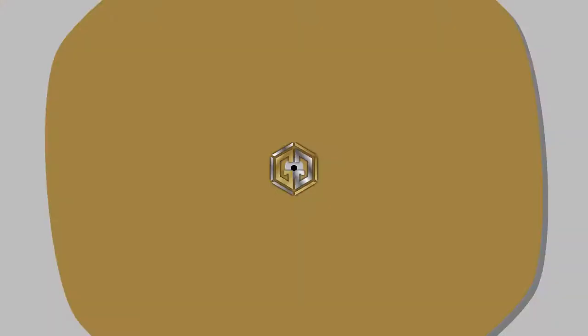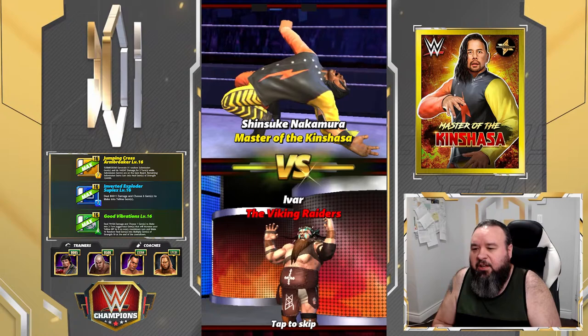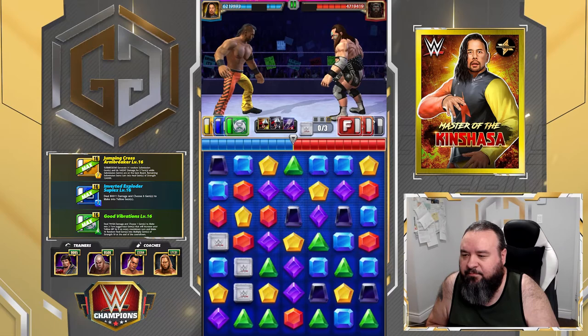Might be better off going with heavy machination - the heavy machination plate makes it so that when you match some yellows you get some green MP. We'll see - we'll get the juggernaut out.